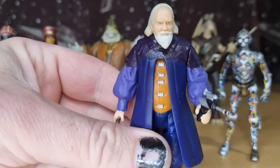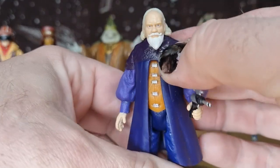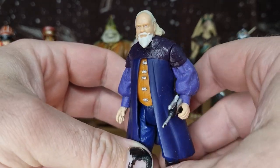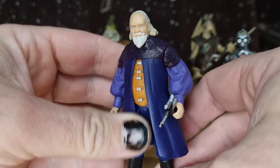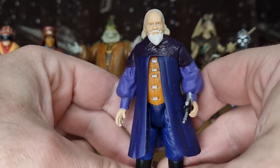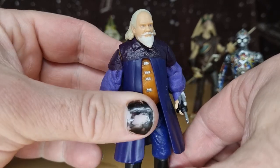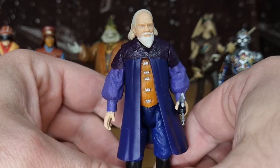Sio Bibble. I can't remember exactly what his administrative role within Naboo's royal house was. He's got a couple of memorable lines, such as 'It's unthinkable' or 'It's outrageous.' That's about it. Believe it or not, this figure goes for a pretty penny these days. For whatever reason, this dude has become a difficult one to track down for a good price. I don't know why.